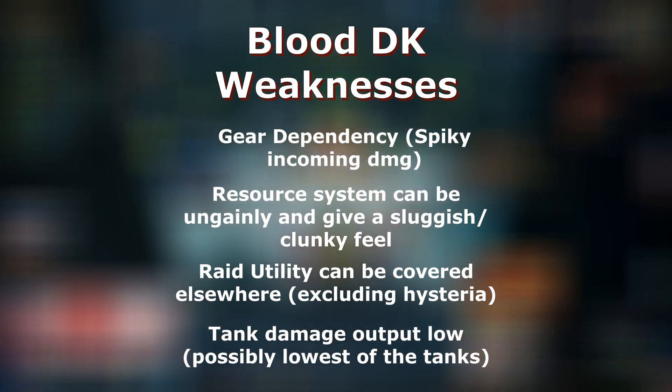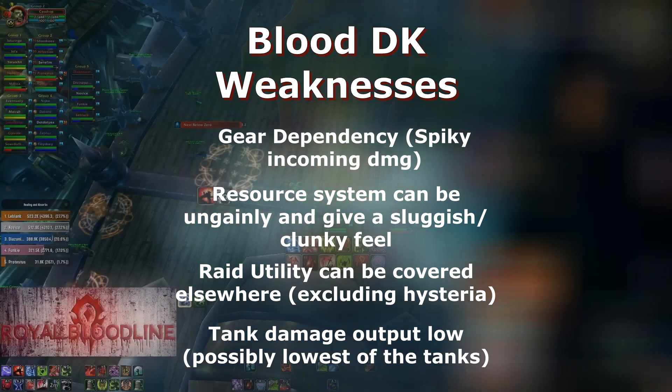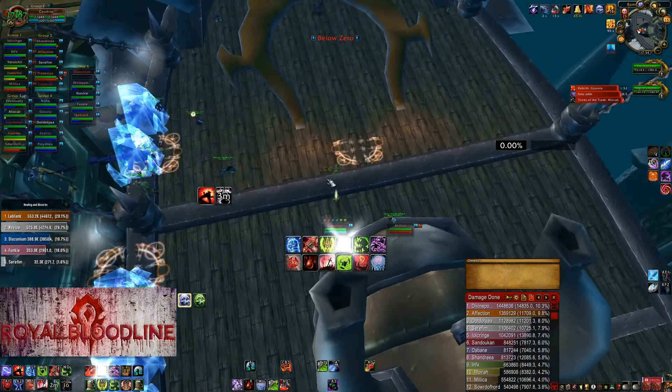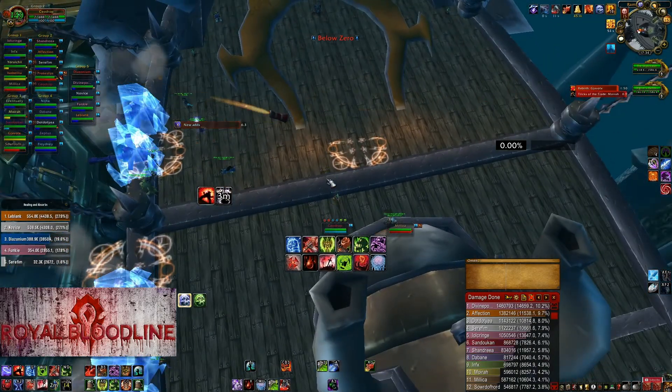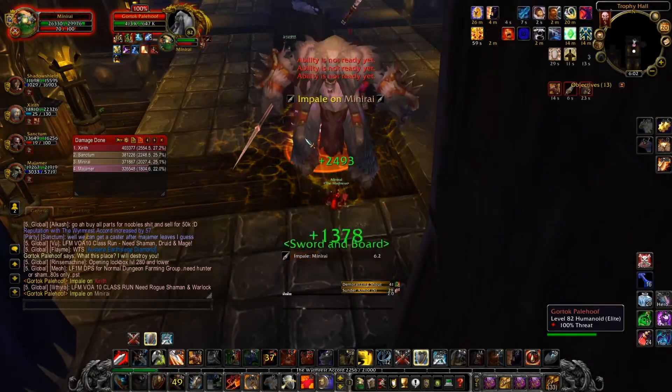The final weakness for the Blood DK is that their tank damage output is pretty low — and I'm talking about standard tanking with all your tank pre-raid bis or Phase 1 bis gear, not specifically trying to maximize damage with Blood Gorge, Dancing Runeweapon, or swapping in DPS trinkets. In standard tanking, Blood DK's damage output is probably lower than the other three tanks. They're likely the lowest-damage tank in standard tanking.